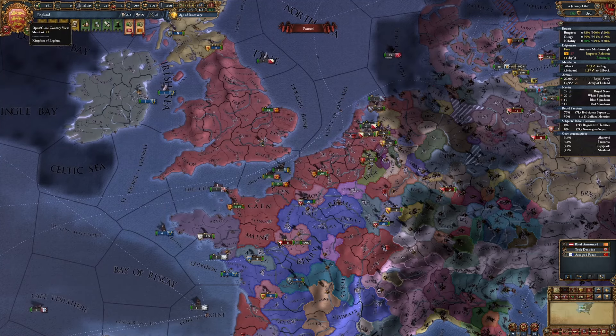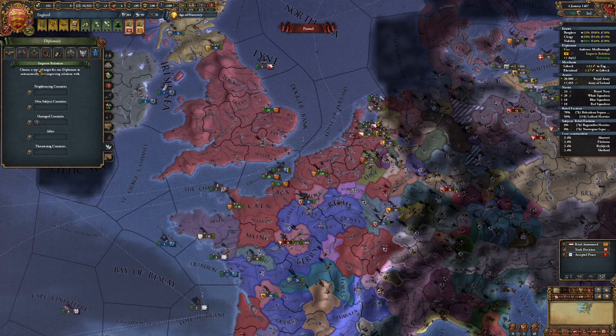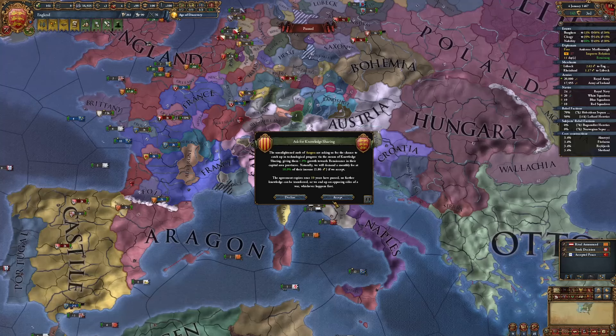I can sell the Renaissance now - a couple of people want it. Let's see who will give me the most money for it. Let's sell it to Aragon - they'll give me the most money. 1.86 ducats a month, not much, but better than nothing.